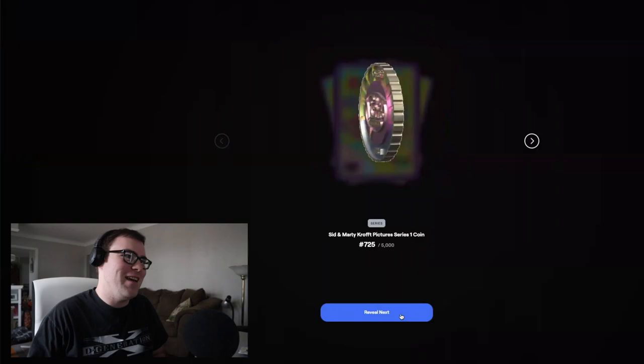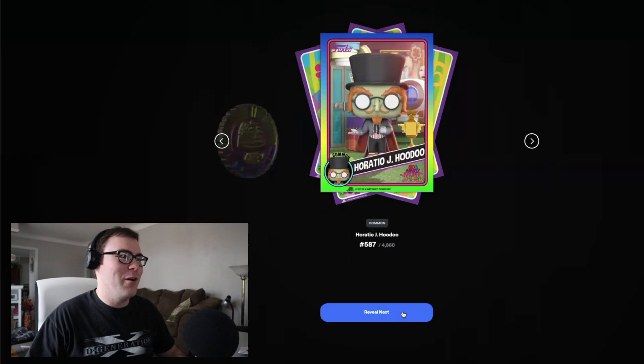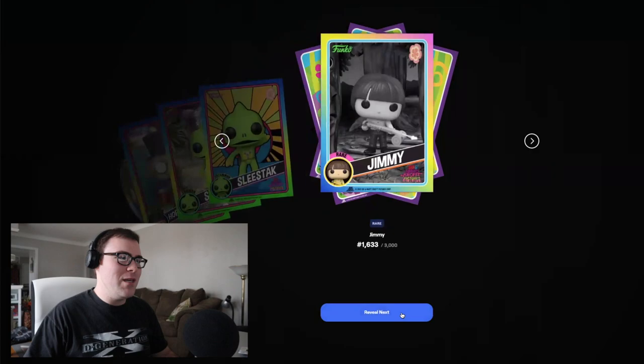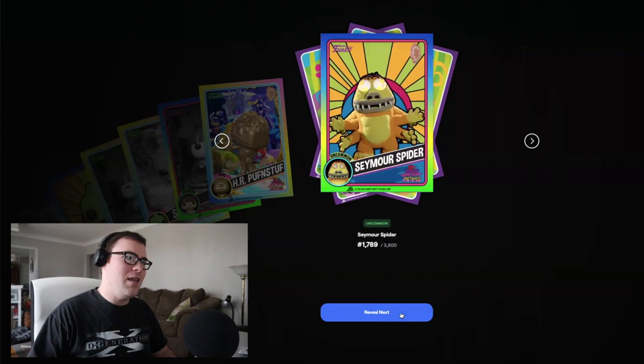The Sid and Marty Krofft Picture Series 1 coin — pretty cool, it's got HR Puff and Stuff right there. That does not count for the 15 cards; it's just an extra little add-on. We got Common Sleestack, an Uncommon Sleestack, Rare Jimmy — pretty good for Atomic Hub — a Rare Sleestack, Common Jimmy, Epic HR Puff and Stuff, all gold, that's pretty sweet. Uncommon Seymour Spider — Seymour Spider is one of the legendaries but this is just an uncommon.